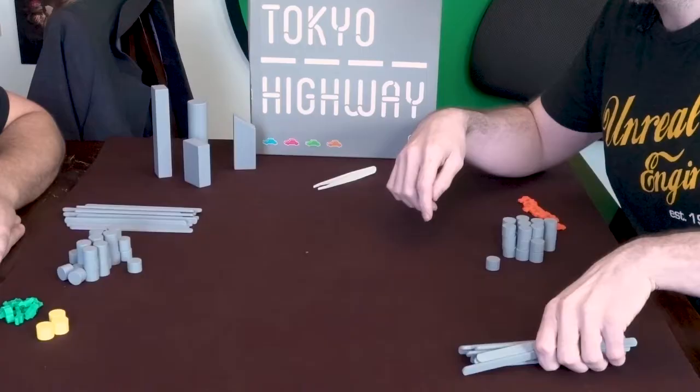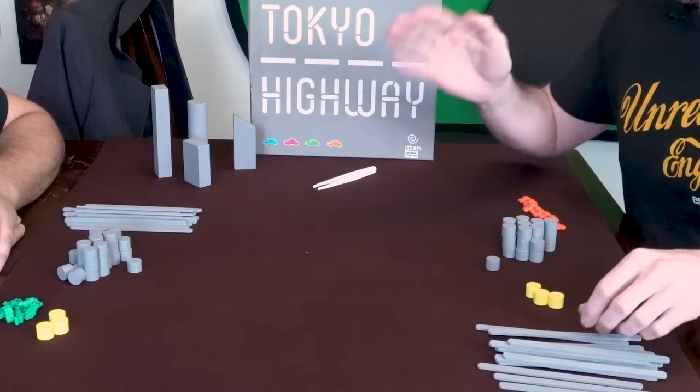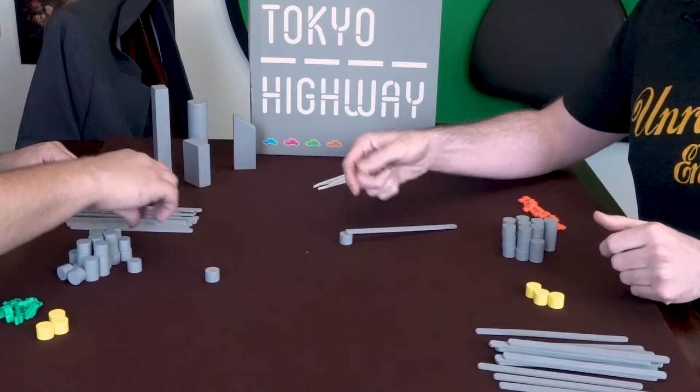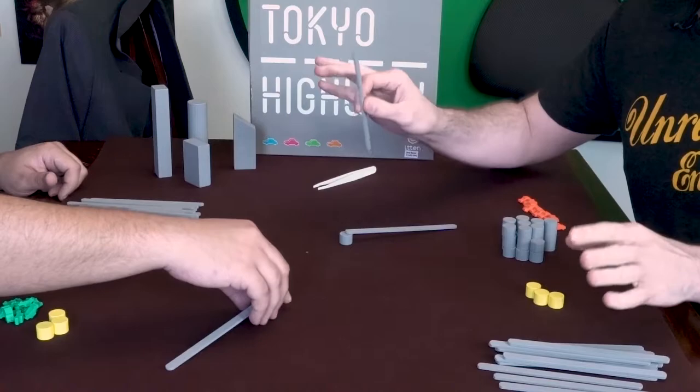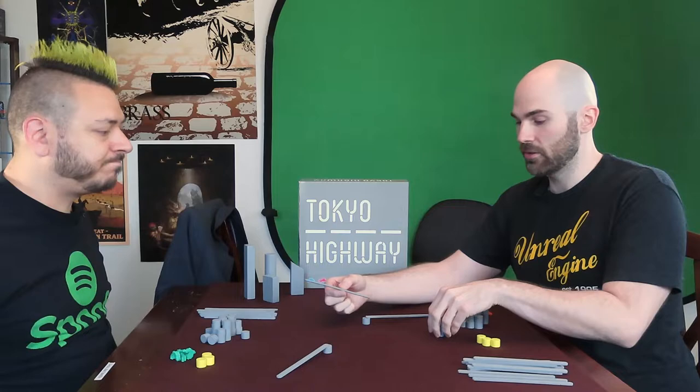This is my first time teaching a game on this channel, so please be gentle, everyone. For a two-player game, which is what we're playing today, you will have 30 of these little pillars, 15 of these roads, and three of these specialty pillars. The way you play is in turn order: you place a road starting on the ground and up onto one pillar. Every pillar can have a second road attached to it, making sure to stay on your highway at all times. Every road has to go either up or down one level.